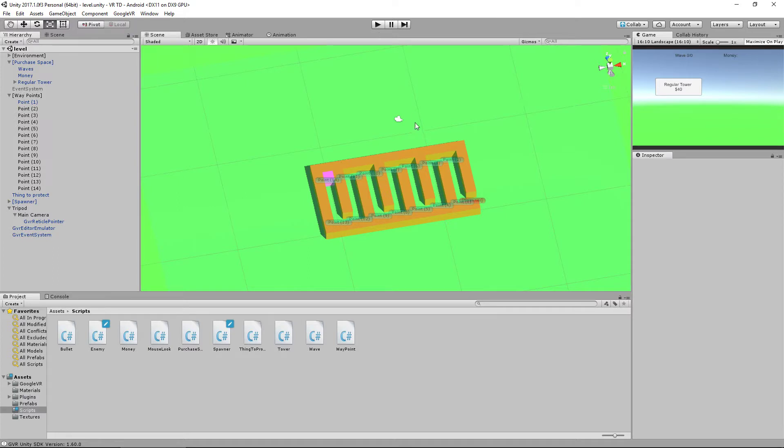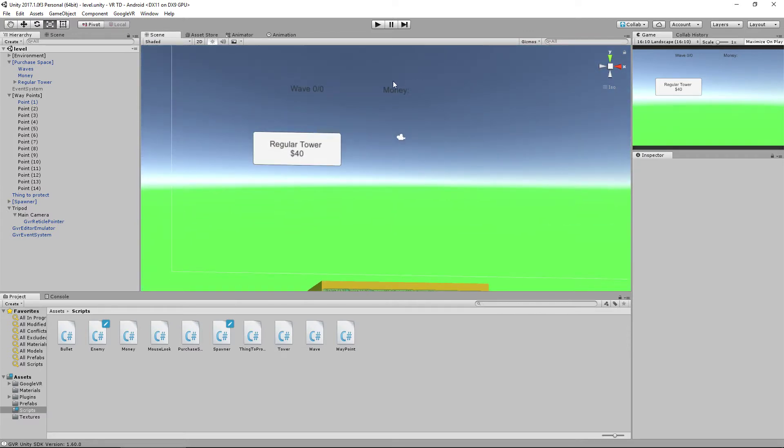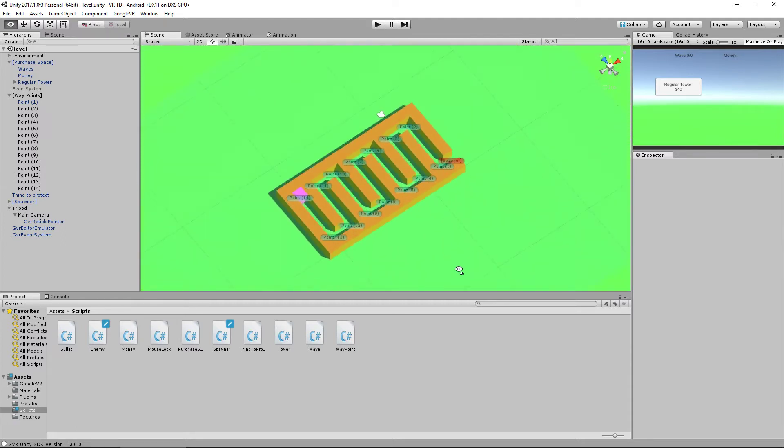Let's have a look at what we're going to create. This tower defense game is very basic — we have the purple goal on the left, the spawn point on the right, enemies come from there, and you can place turrets anywhere along these orange blocks which I call the wall. If I look up, this is our purchase space: we have the wave counter, money, a regular tower for forty dollars each. When using a VR headset there are only really two ways to interact — moving your head, and clicking the capacitive button on the side.